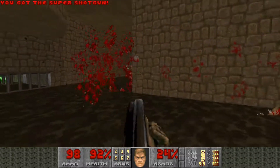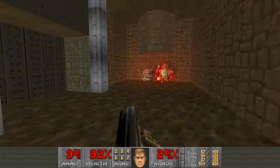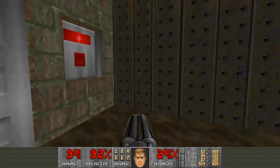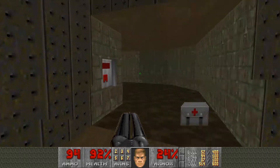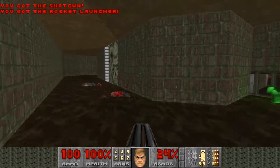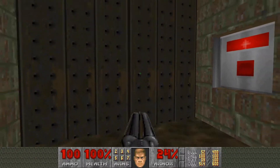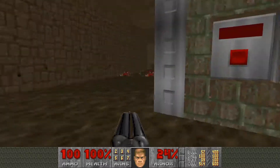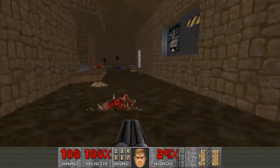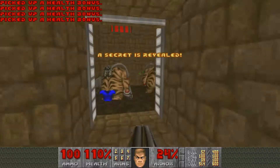There's a super shotgun here if you need it. Just continue through here — this stuff is pretty simple. Make your way through here. If you need this armor you can get it, but I'm going to save it and you'll see why. Interact with this, come through here, and ignore this platform right now. When you interact with that picture it opens up this door, which is a secret, and you can get a mega armor.